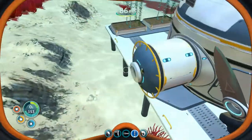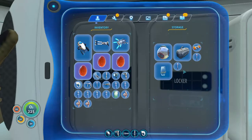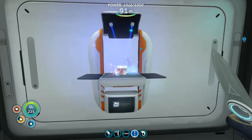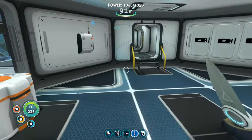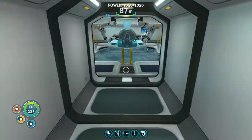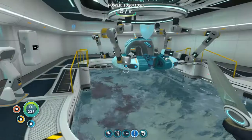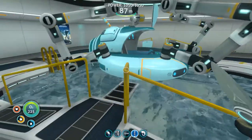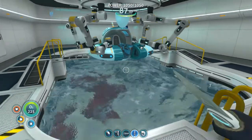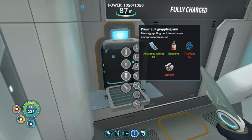We're going to finish up making a few things, primarily prawn suit arms. I've got all the blood oil I need for benzene - I need that benzene for one of the arms. I've got benzene and an advanced wiring kit. I also did some custom work for my Lunifer - oh my god, she looks just as I imagined, the right color. She looks amazing.